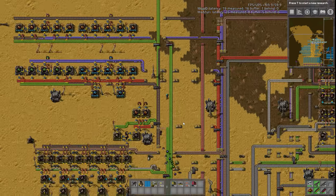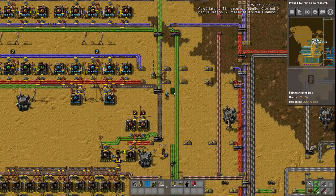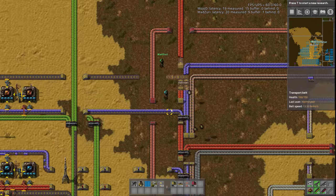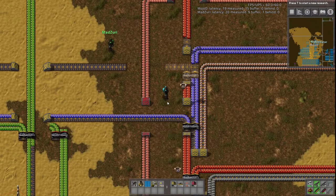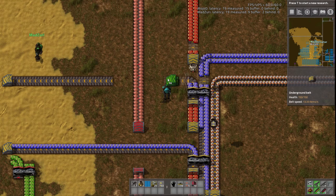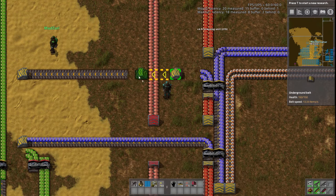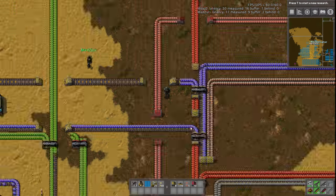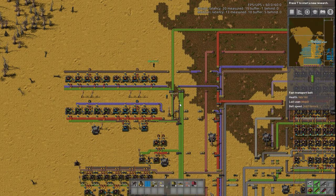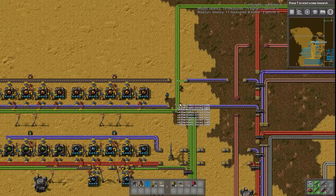I'm confused — what are you guys doing with these belts? I'm moving the green circuit line to make it inline — it did a bit of a wibbly-wobbly so I'm straightening it out. I refuse to have anything in my toolbar besides a blueprint and a deconstruction planner, so I'm just waiting for the bots to do all the work. Yeah, let the bots do the work — you're so slow. It'll get done eventually.